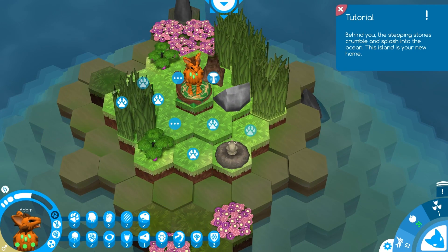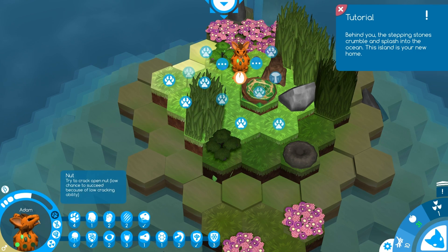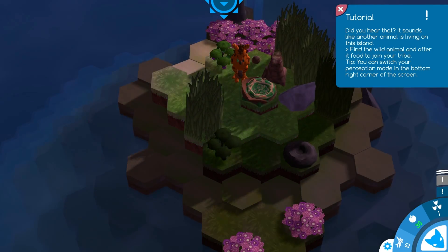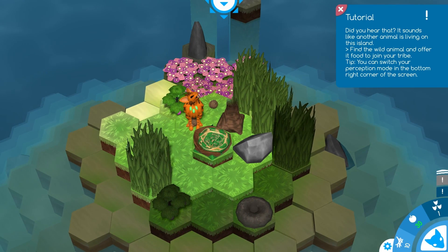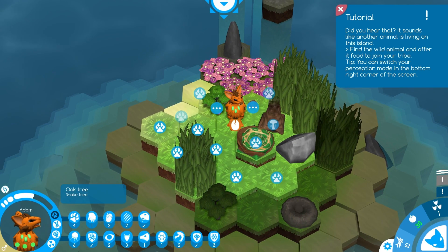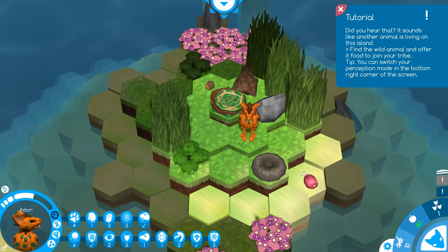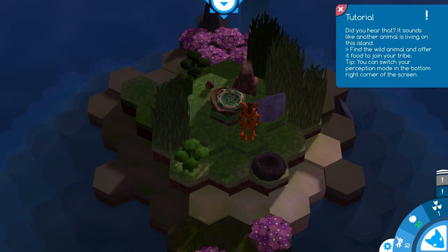We're here now. The stepping stones crumble and splash into the ocean — this island is your new home. There's a little bit here, a little bit there. Hello, Mr. Mole! That didn't work. Did you hear that? It sounds like another animal is living on this island — find a way to offer food to get that animal to join your tribe.